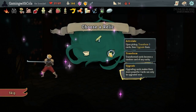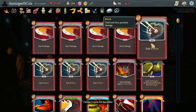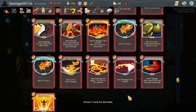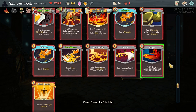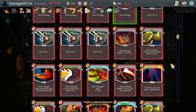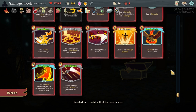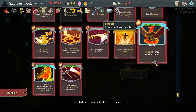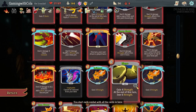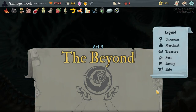What does that do again — transforms the cards. Sure, let's go: a Strike, an Anger, and maybe another Strike. What have we got — Burning Pact which is exhaust one card draw three cards, Flame Barrier, and another Wild Strike. Okay, cool. That's fine. Proceed. Act Three — let's do it!